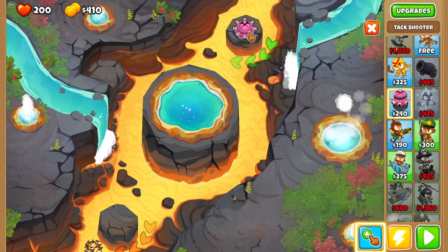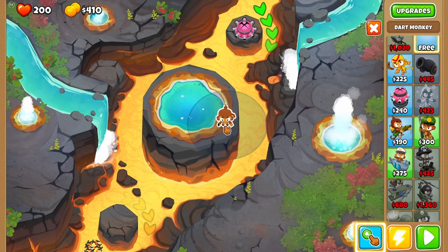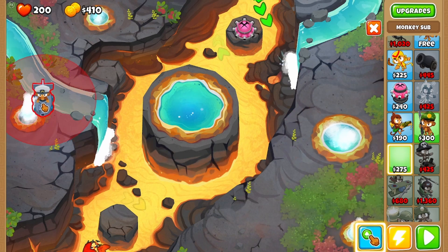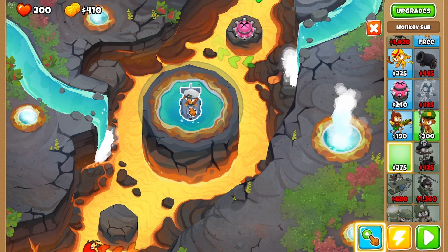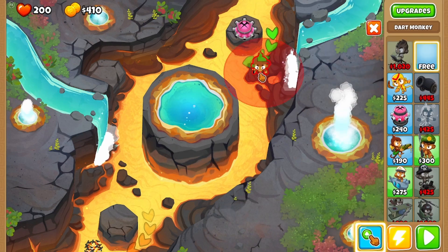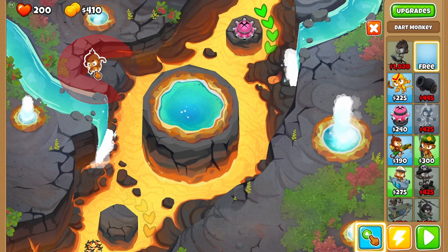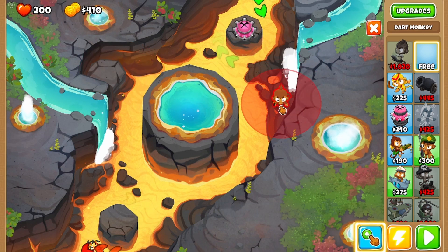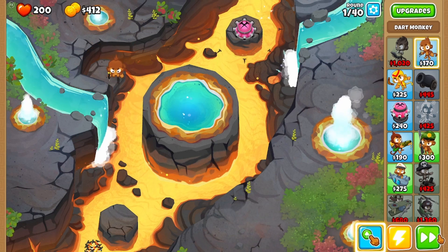Immediately I see a really good spot for a tack shooter so I'm just gonna put one there. I have my free dart monkey. You can place on these corners and up here, and I wonder if you can place water towers — you can't place water towers in those spots. There's this river and then the middle — this is probably a good spot for a boat but obviously we can't start with the boat. I'm going to place my dart monkey there and let's begin.